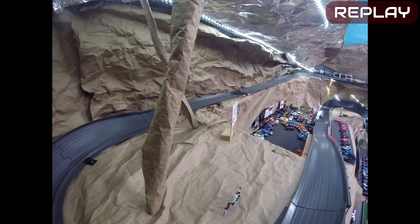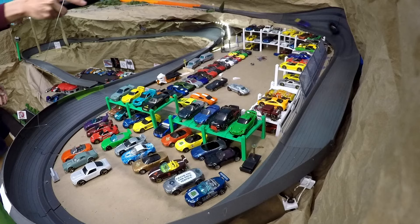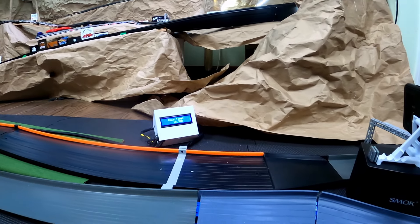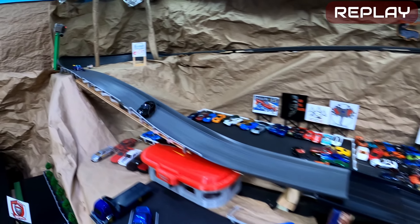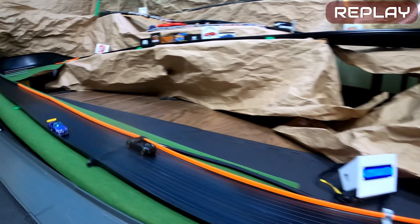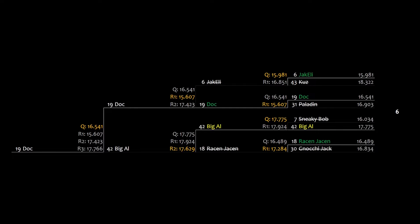Sides switch — Big Al is on the inside lane, needing a win and needing to beat 17.766. But Doc takes the inside lane advantage back. Big Al is a lot closer this time. Doc has a bad drift and Big Al comes back, but doesn't have enough speed. In the replay, Doc's bad drift gives Big Al the chance he needs, but Doc pulls off a block and gets lucky — if he doesn't make contact with that wall he might have lost the race. Doc advances to Round Four, where he will face Eric Slan of Slamman Customs, both driving TDR cars.